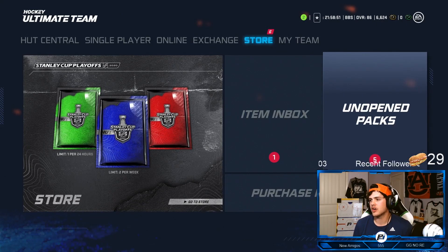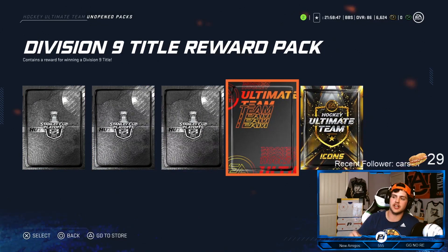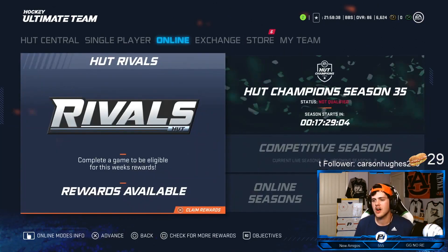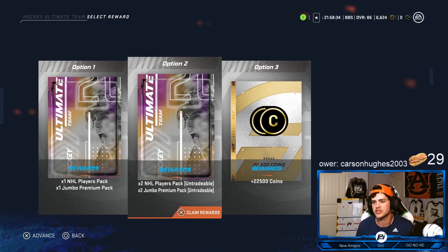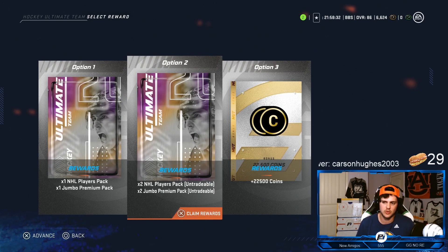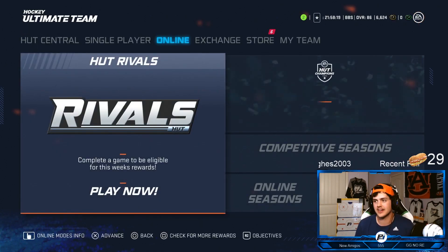So, unopened packs - what do we have? Stanley Cup collectibles, an icon collectible for completing all the weekly ones, and a Division 9 title reward pack. We're gonna claim the HUT Rivals rewards, which is gonna be huge for us. We get two NHL player packs and two jumbo premium packs. We're gonna claim option two as our reward and just cross our fingers and hope for some decent luck.